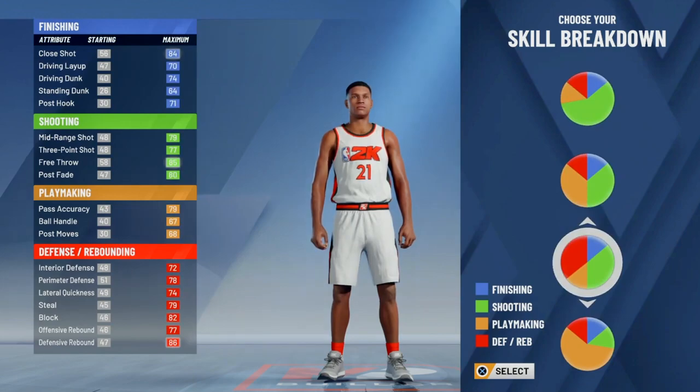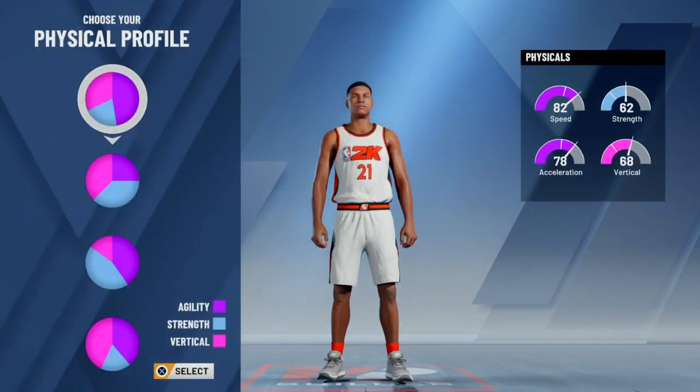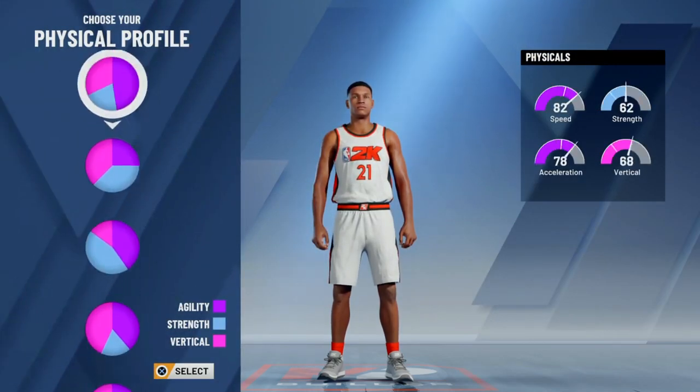You see shooting and defense — he's green and red — so I'm gonna pick the one that's most green and red, so that's this one. Boom, you already know.